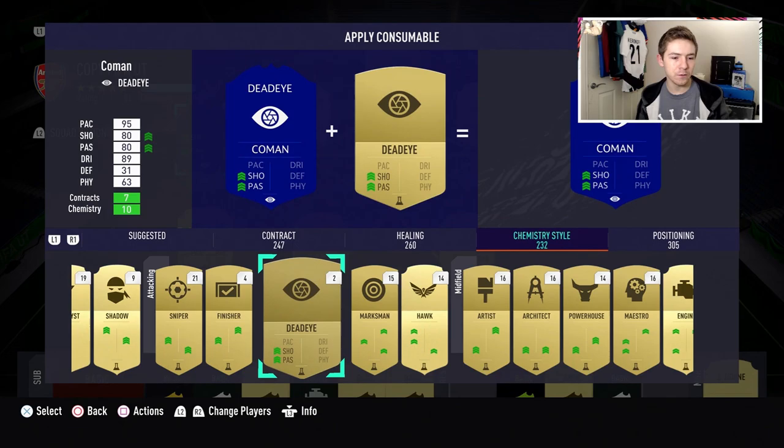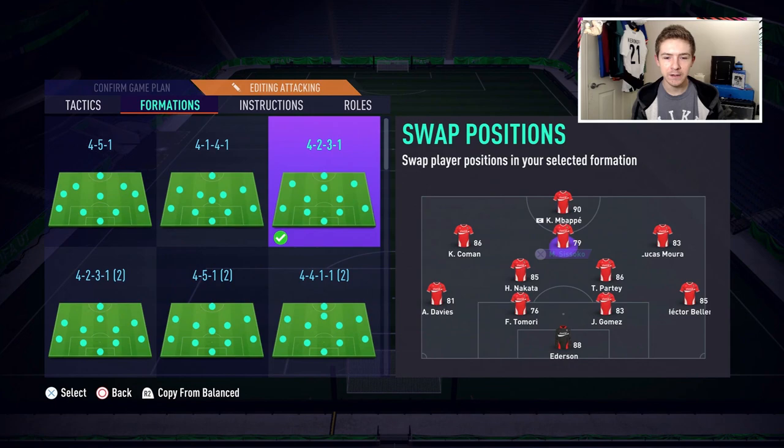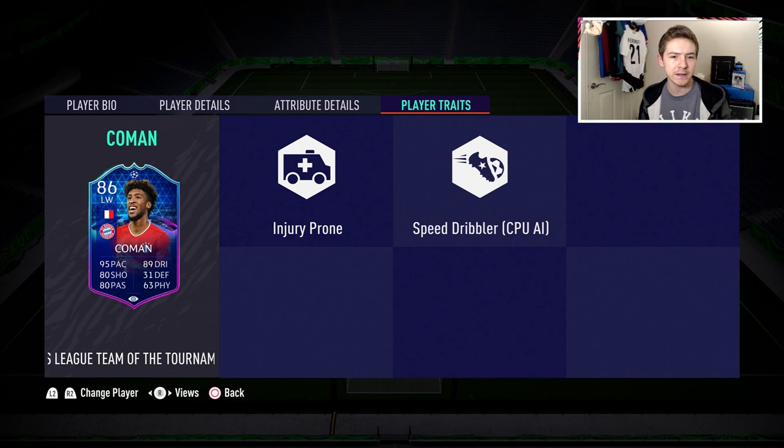We're gonna put a Dead Eye chem style on him for pretty obvious reasons — just look at his card stats. We'll be using him in a 4-2-3-1 formation, which is the go-to. He'll be coming off that left edge, and I might try him out as a CAM and maybe as a striker as well, but for the most part he's gonna be sticking in at that left attacking mid role.